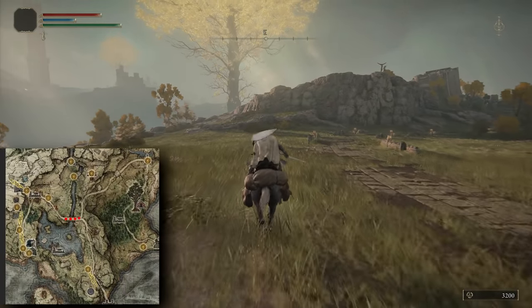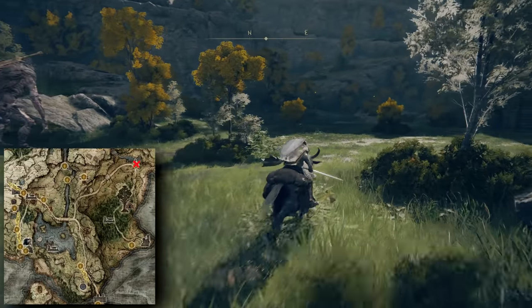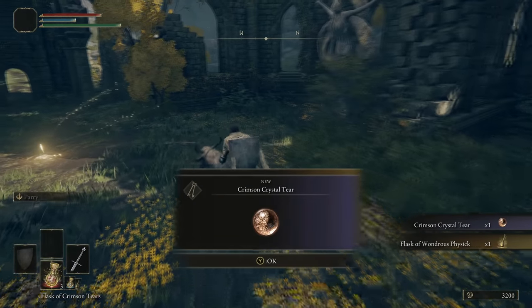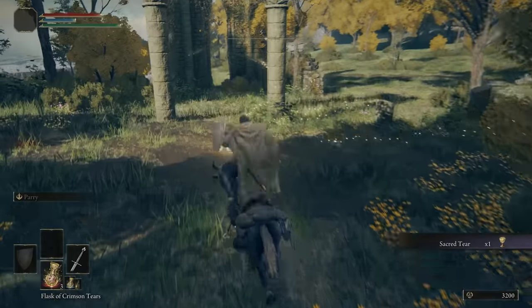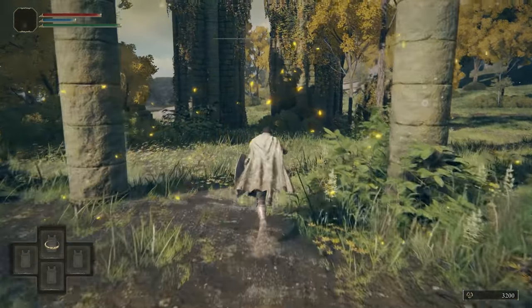Continue past the bridge and take a left here to go north into the Mistwood area. Continue along the path, avoid the giant, and head into the Third Church of Marica. Here you'll find your Flask of Wondrous Physic. This is a customizable healing potion that replenishes its one charge at a site of Lost Grace. Make sure you pick up your first sacred tear as well. These increase the amount of healing that your flasks give you.